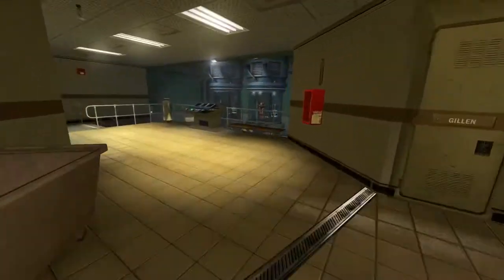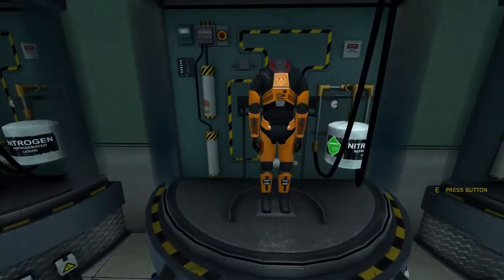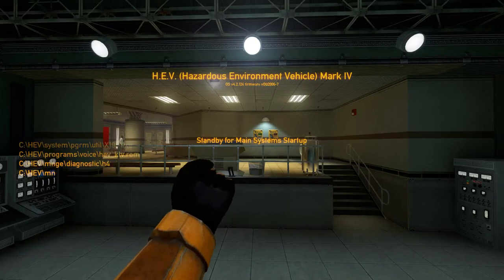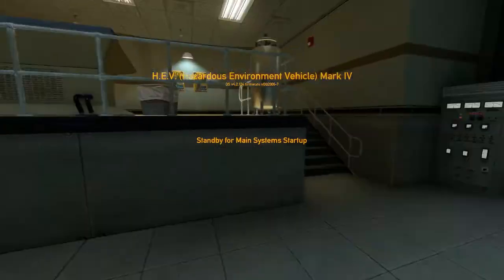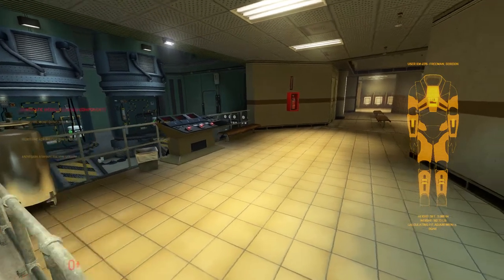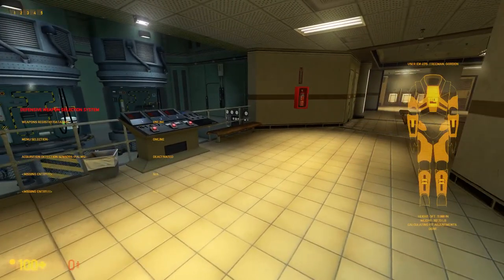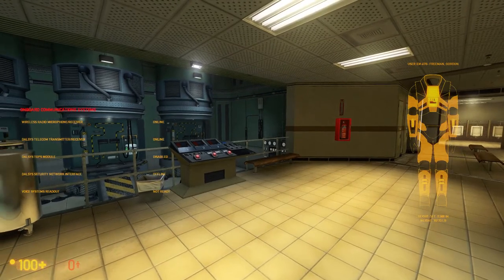Oh, there are the HEV suits down there. There we go. Very memorable. Welcome to the HEV Mark IV Protective System, for use in hazardous environment conditions. My HEV suit seems to be running Windows. Reactive armor: activated. Atmospheric contaminant sensors: activated. Vital sign monitoring: activated. Automatic medical systems engaged. Defensive weapon selection system: activated. Munition level monitoring: activated. Communications interface: online. Have a very safe day.